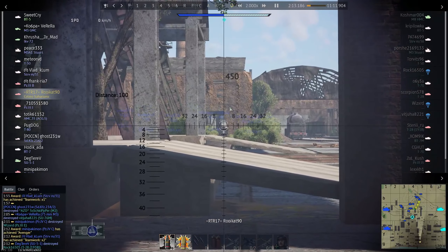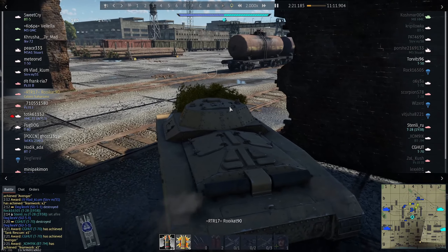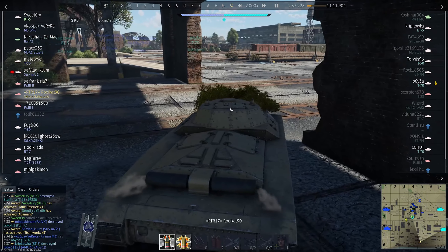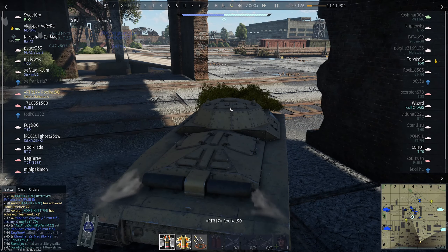I take some time just parking here, waiting for the enemy to show up. I see a whole lot of my team dying and a whole lot of their team dying. I'm thinking this is all great, but I'm not getting any kills. I need to get out there and get stuck into the fight. Otherwise, there won't be anything left to fight.